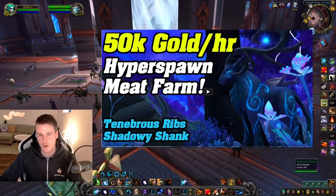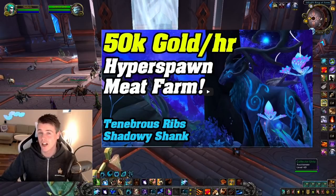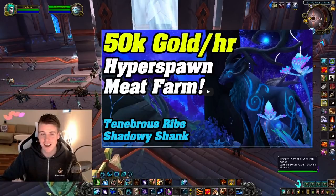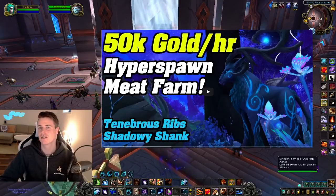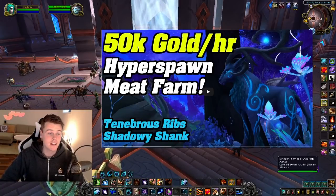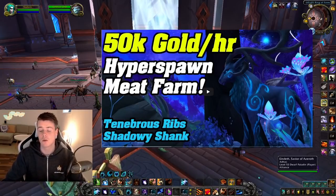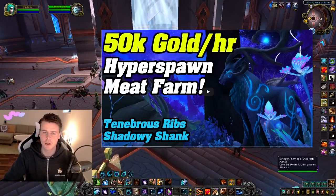Number three is the Reindeer 2x4 farm, mainly for the Tenebrous Ribs and the Shadowy Shank. If you have skinning, as I explained in my video, this one is absolutely insane. However, when you do it with randoms there are going to be a lot of people who want to skin, so it's tough. When I invite only people that don't skin, I will make easily 120,000–150,000 gold an hour. You're killing a lot of mobs so you also have a decent chance at epics, not as good as some other spots, but still solid.